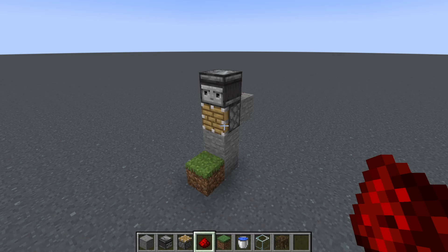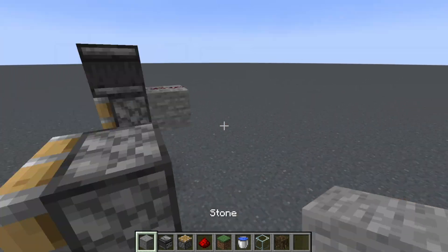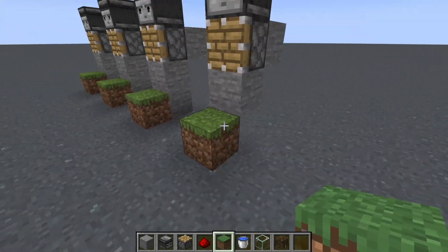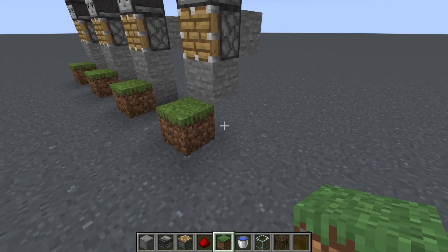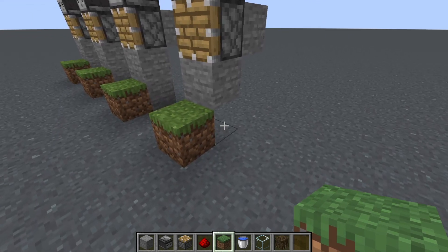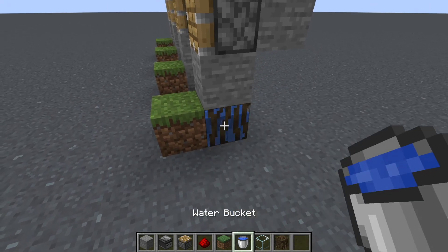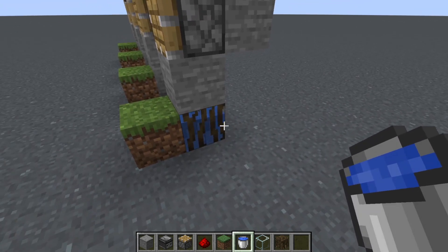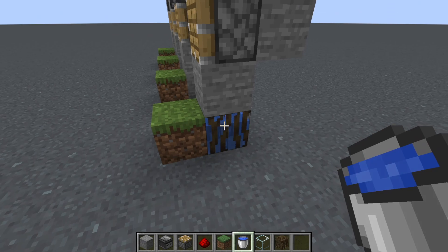Let me build up three more of these and then I'll show you what the variances are. Now that I got those three built up really quick, you'll see that I deleted out the block here. What we're going to do is actually just put a mangrove roots here and waterlog it. You can do that however you want — if you don't have these, you can put trapdoors or whatever you want. I just like to use this because it holds the water, so it makes it easy.